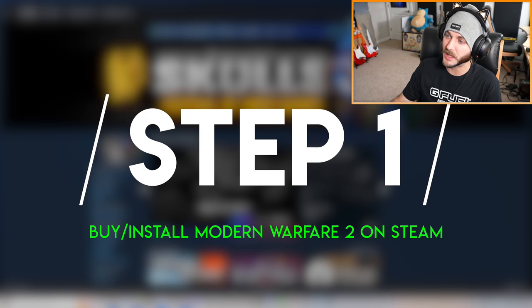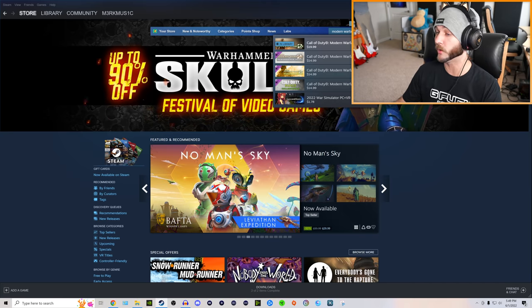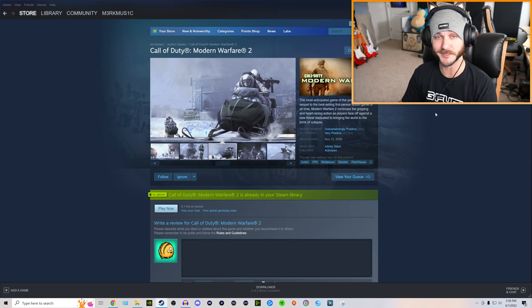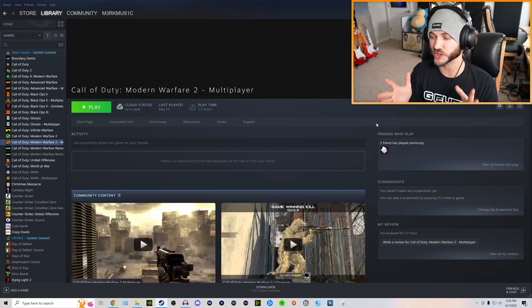The first thing I would recommend doing is go on Steam and buy Call of Duty: Modern Warfare 2. It's currently going for $19.99. If you want, you can wait for the Steam Summer Sale or for Call of Duty games to go on sale. For this tutorial I'm not going to recommend the torrenting method — that's not even how I did it. I own the game on Steam, so that's what we're going to be doing. My personal recommendation: buy Modern Warfare 2 on Steam and install both the single player and the multiplayer.